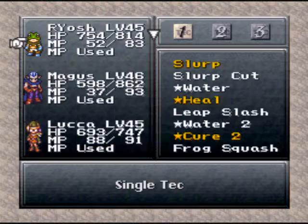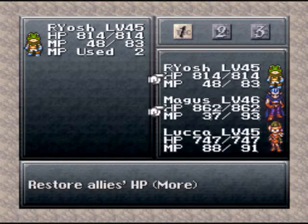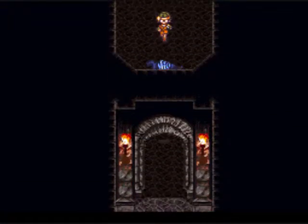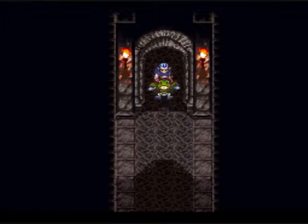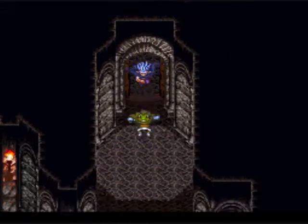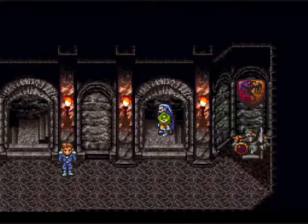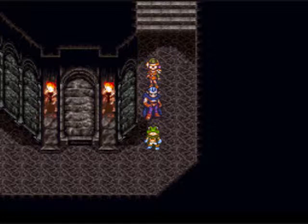Alright, I will just heal up here quickly, okay, we're good to go. So I'm gonna be heading to - oh, my lord, I forget the name - the Denadoro Mountains, we'll find out once we get there. Anyways, the mountain's where we got the broken Masamune. That's where I'm heading to. Actually, you know what, I'll just meet you over there. It'll be in 600 AD though. I'll see you there.